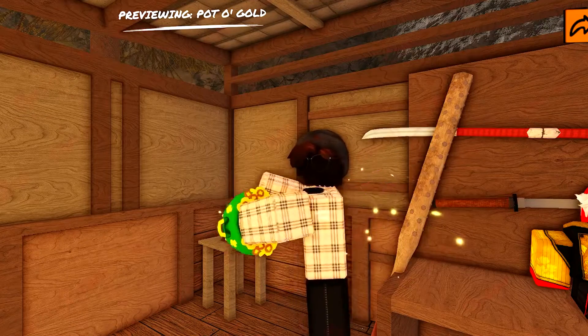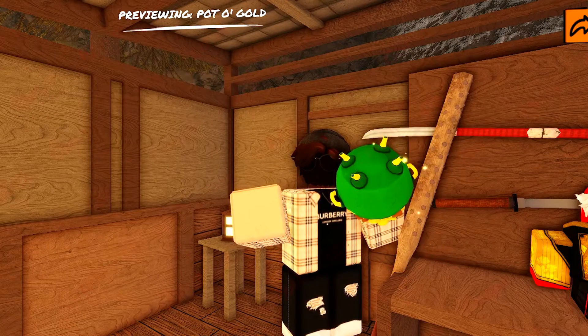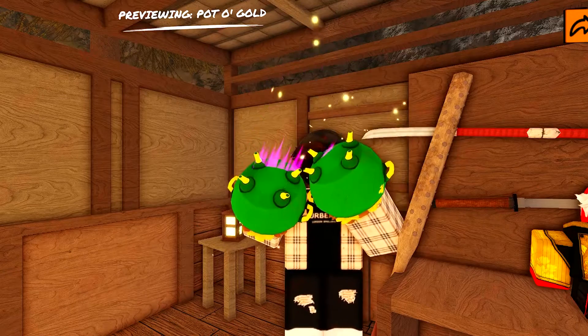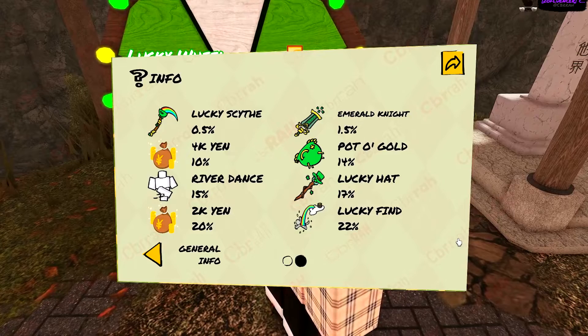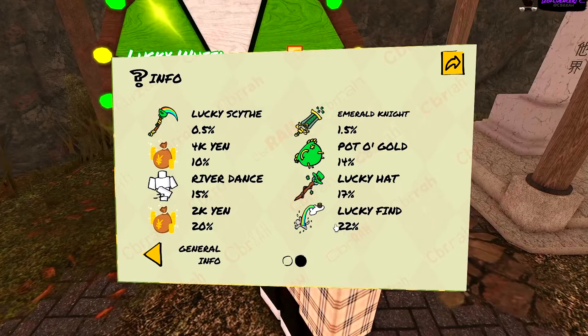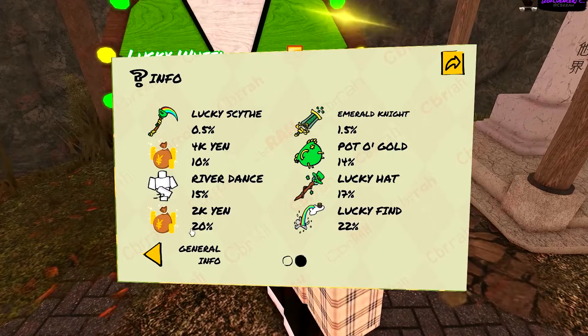There's also this pot of gold chaos skin that I sadly wasn't able to gain access to, but I love how it looks, and it's got some pretty nice particles too. On screen right now are all the rarities of each of the items, and you guys have actually got a pretty good chance of getting some of these kill effects and weapon skins.